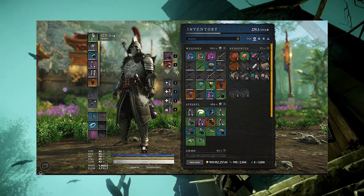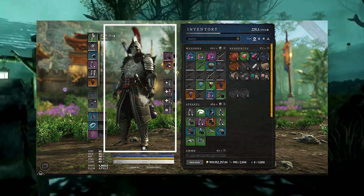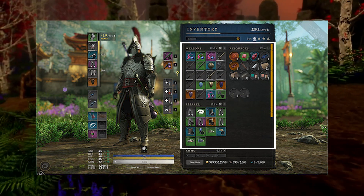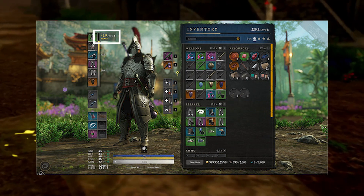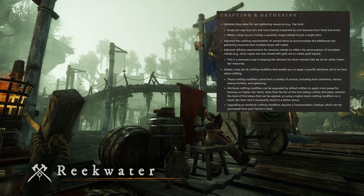Improvements have also been made to the inventory screen. In part 1, we can see that they have added a full character view, all icons have been updated to single sized grid squares, plus equipped load numbers for players to clearly see their threshold amounts.